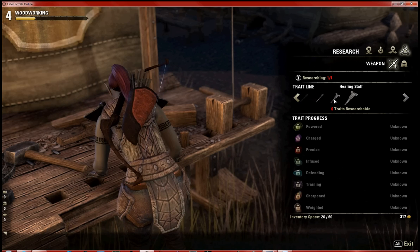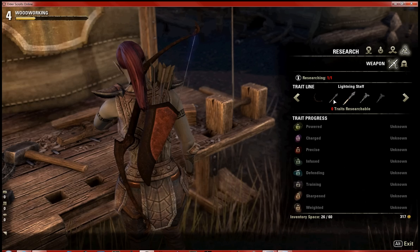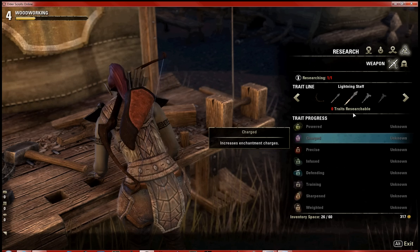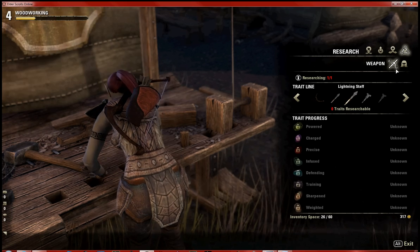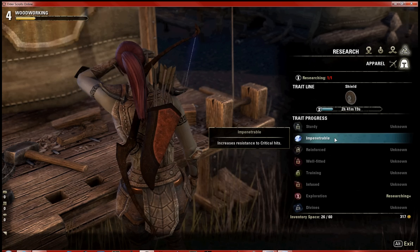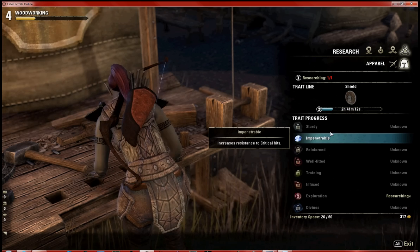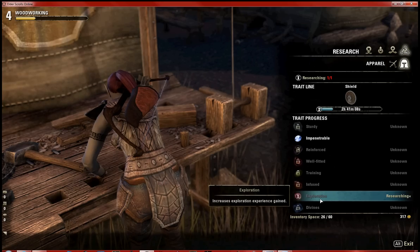Researching is the triangular tab with the circles. If you have a weapon with a trait on it you can find it there and research it, which destroys the item. It takes 6, 12, or some number of hours based on how many times you've researched a trait under that weapon or apparel. I don't have any shields but I already found one earlier and I'm already researching it — I'll soon be able to add the exploration trait to shields I craft.